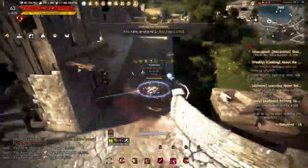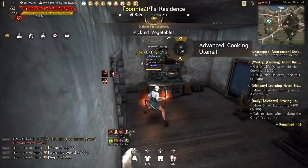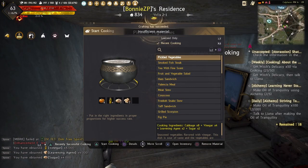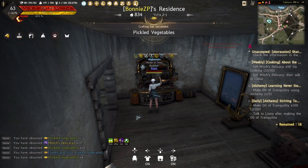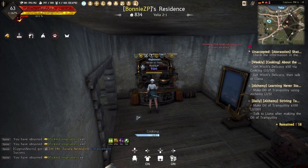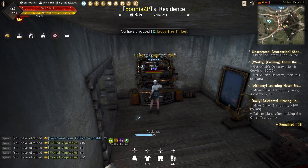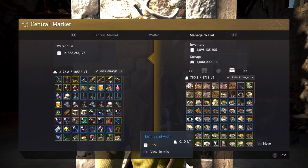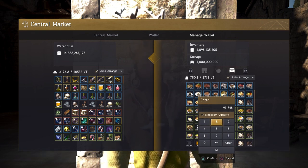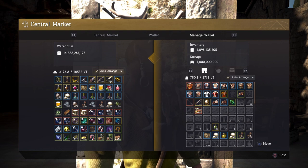Now, here comes a related question: how do you get 400 CP as calculated before? This is step 3 for money making — AFK cooking. If you completed the main quest journey following step 1, you probably already have 200 or more CP from quest rewards. The easiest way to further gain CP is by cooking any recipe to proc an item called Wishes Delicacy, and exchanging it with an NPC for CP rewards. AFK cooking is a low effort life skill activity in the game.